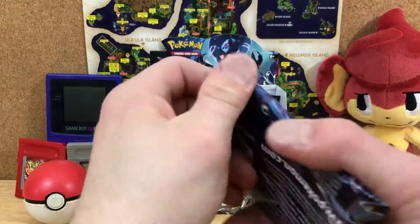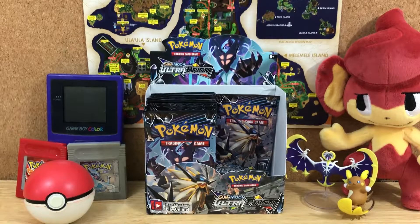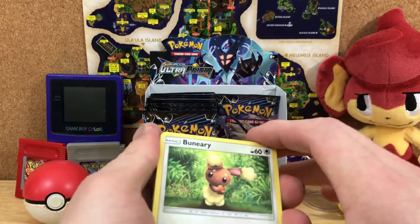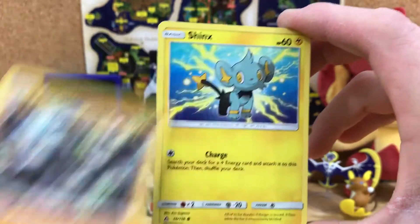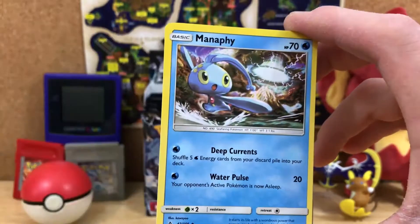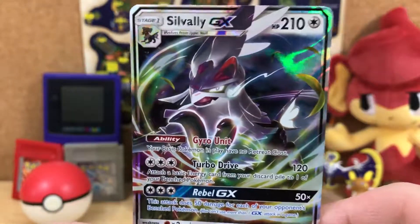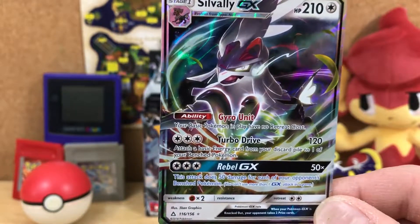Two more packs — let's do this guys. We got a Buneary, a Hippopotas, Passimian, Shinx, Carnivine, Psychic Energy, Gabite — for real now — Manaphy, Yanmega, Luxio Reverse. And finally — oh, nice! Now we're getting somewhere. We got a Silvally GX! Awesome, I don't have one of these. Very cool, I like that a lot.